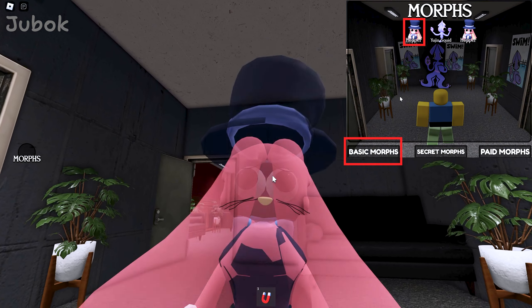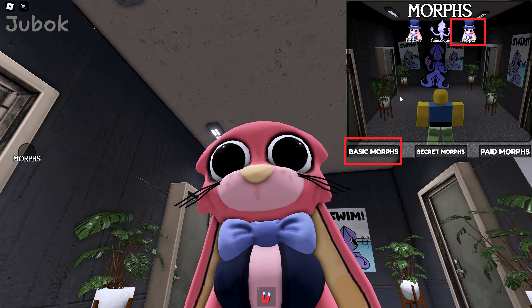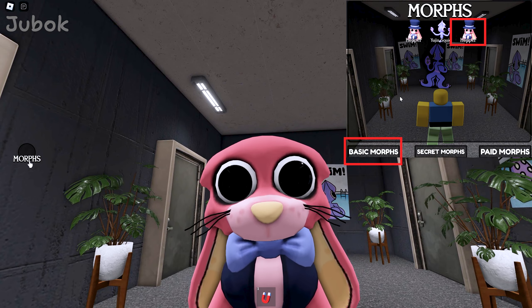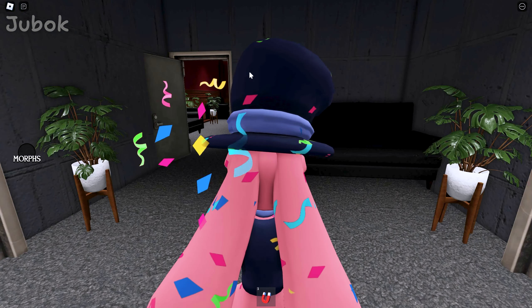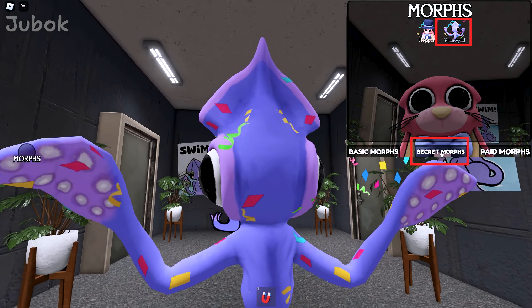The available morphs include: Hopper, Eugene Squid, Hopper without the hat, Hopper with added effects, and Eugene Squid with added effects.